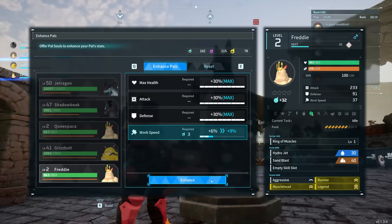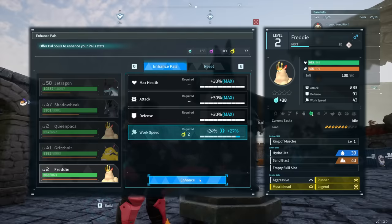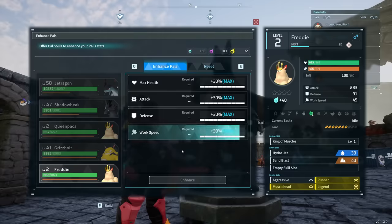To sum things up so far: we have up to an 80% attack boost from passive skills, plus 30% further multiplicative bonuses from the statue of power. So even just on attack alone, we are already getting some massive bonuses — and we aren't quite done yet.